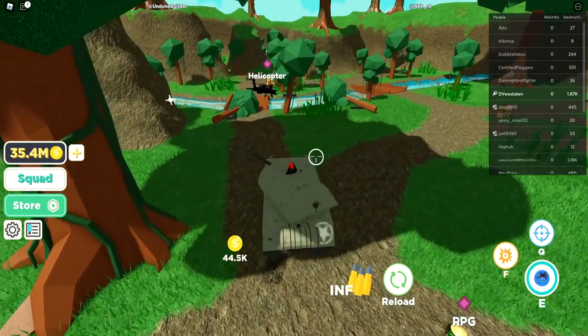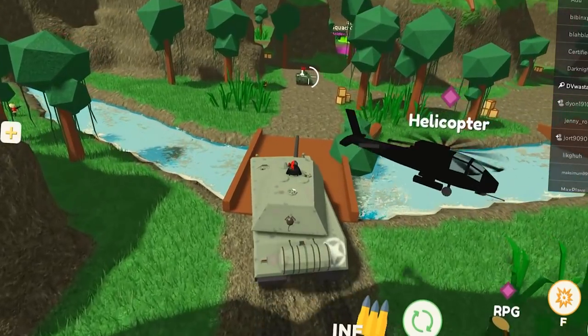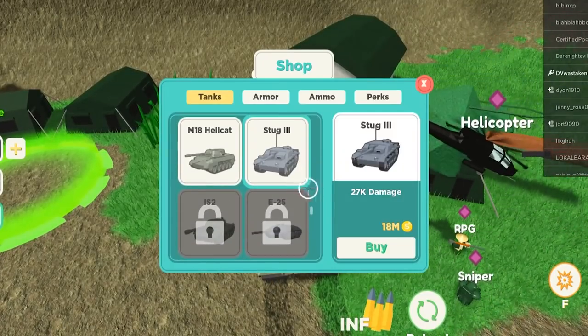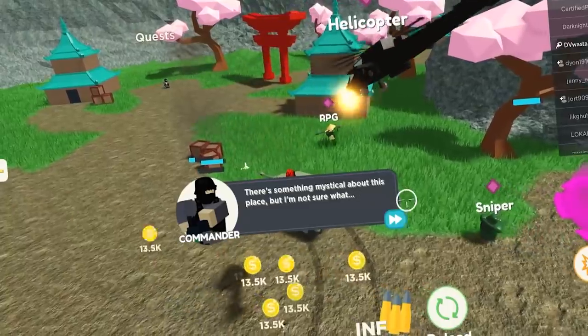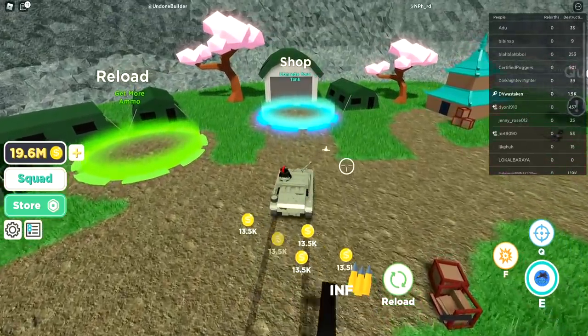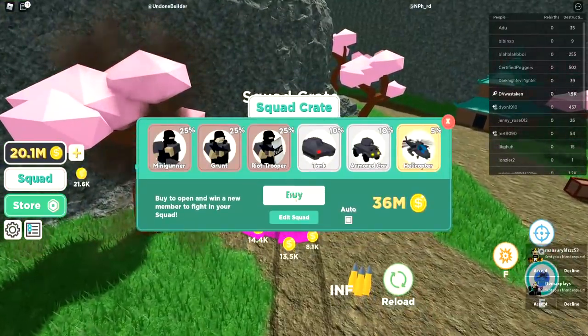We're at 35 million — should be enough to get the next zone unlocked. Let's go to the shop, get the Stug. We unlocked the Asian Warfare map. There's something mystical about this place. We have so much money, let's go see what we can get out of here.